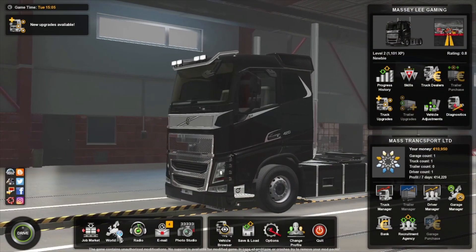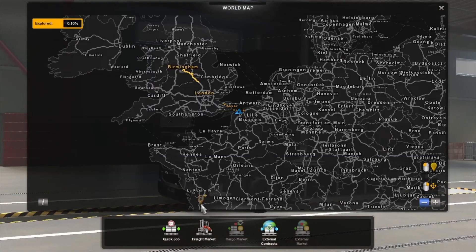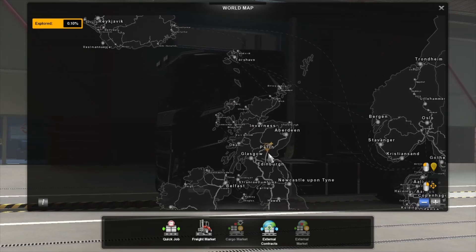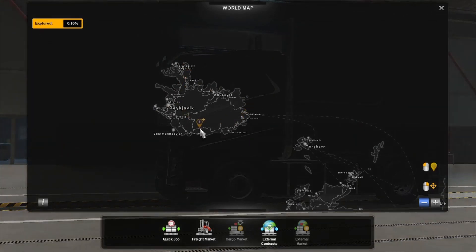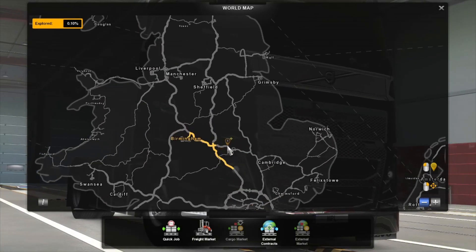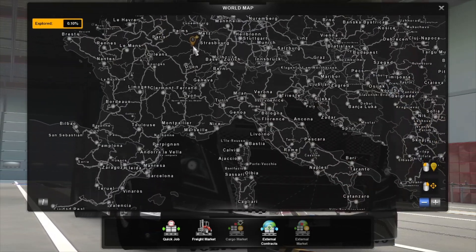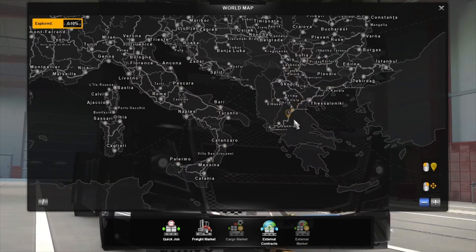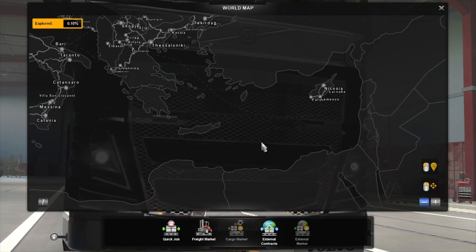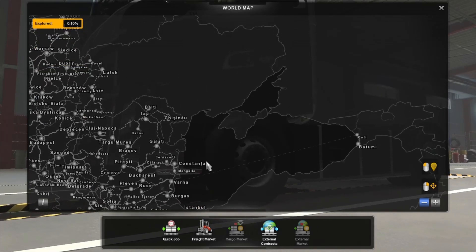So there we go guys. You want to go to your map. ProMods has been added. You can see Iceland up at the top left, UK with a few changes in there — you'll have to read the README. And Calais there. Everything's all where it's supposed to be. You can also add Middle Eastern if you want to. As you can see, ProMods is now in your save folder.